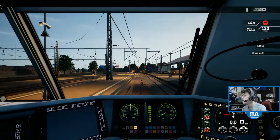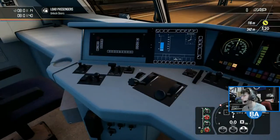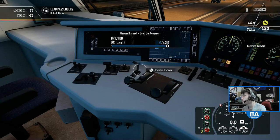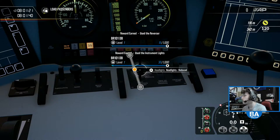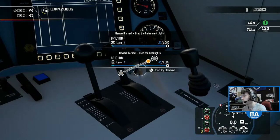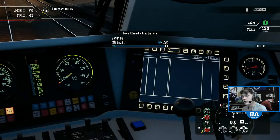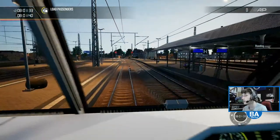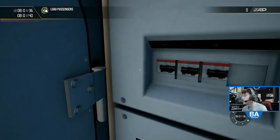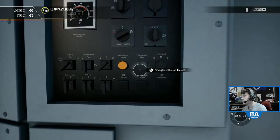Hopefully everyone's all well this evening. Looks like we've already loaded in. Let's do the doors - pop the reverser in, set that to forward. Train lights, let's get them on. Get the brake key. First time driving it on the next gen version, so that's how we're going to have all that going off.